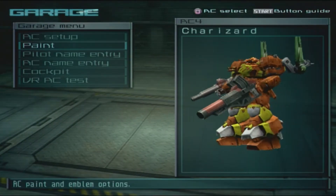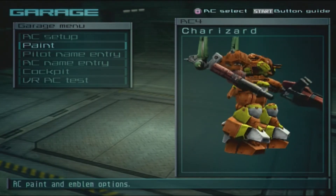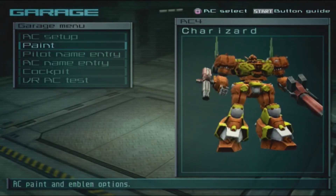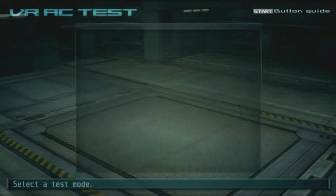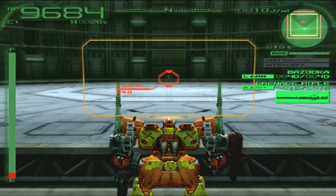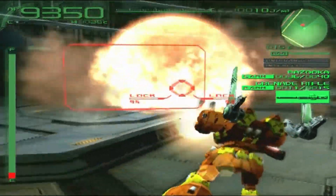All right, so here we have the AC Charizard — it's gonna be a heavyweight that shoots lots of bazooka stuff, and you got two little wings there, the green ones. All right, I think that could work decently. I want to test against the test AC quickly first. I'm super bulky and I can't move around that much, but let me just see if I can possibly overheat him heavily.